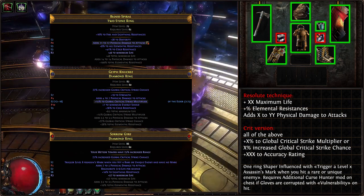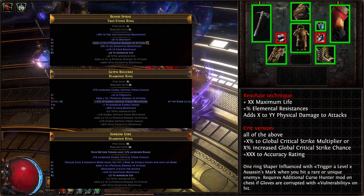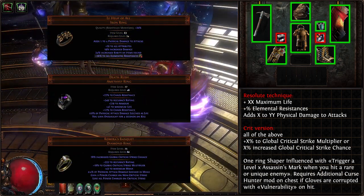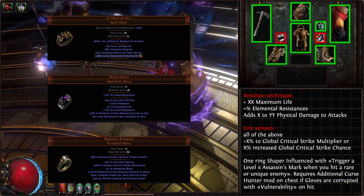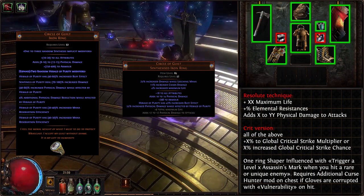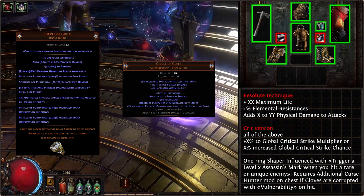Anoint Slaughter for the non-crit and Feller of Foes for the Crit variant. Unique options are Hero is Truth or Carnage Heart from leveling. Our rings should be well-rolled rares with life, resistances, and flat physical damage for both variants. For the critical variant, one of them should be a Shaper-influenced ring with 'Trigger level 8 or 12 Assassin's Mark when you hit a rare or unique enemy,' which boosts critical chance and grants life and mana on killing the marked enemy. Prioritize getting Accuracy, Life, and Resistance. Remember, you need 3000 Accuracy to cap your hit chance.